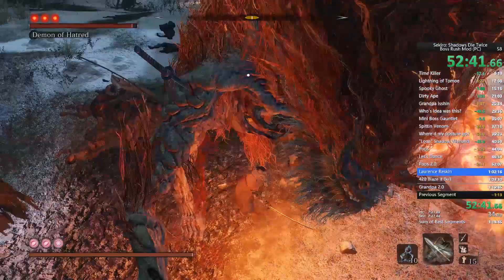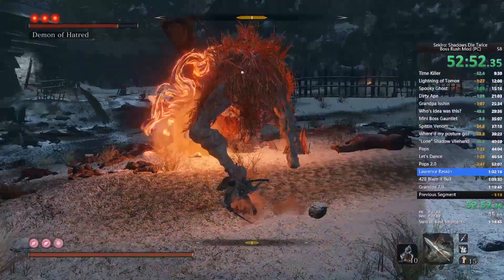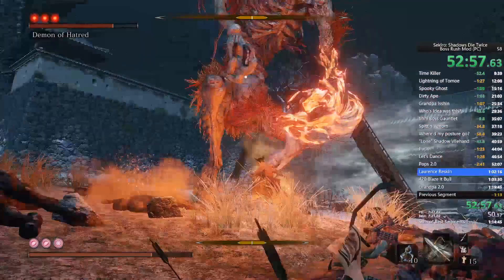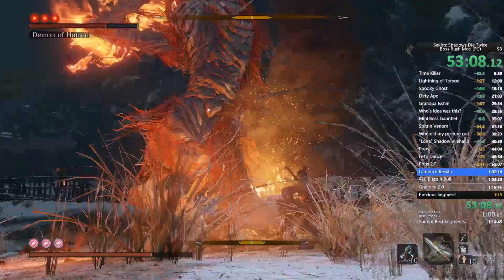The first phase is really easy to deal with. The main thing with Demon of Hatred is you want to stay up on him as much as you can — every second of the fight you want to be up in him. You also always want to run to his right whenever he starts doing an attack.